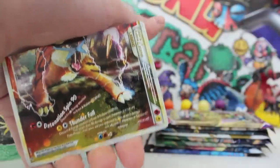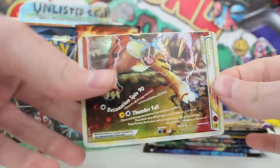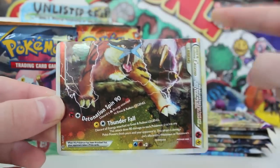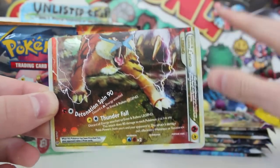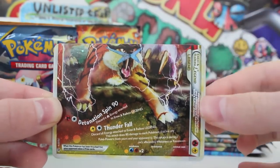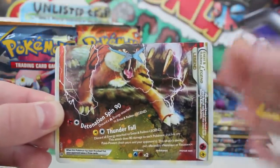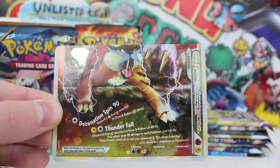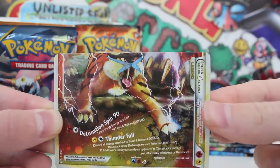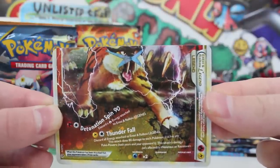You saw that was 100% sealed — it was three from the back by the way — and we pulled a Meganium legend card on the very first booster pack of the custom Unlisted Leaf booster box! This is the Entei and Raikou half art legend card. I pray there's another HeartGold SoulSilver in here so maybe we can pull the other half. This is ridiculous!